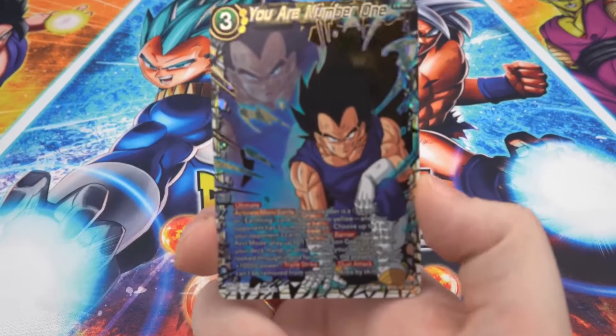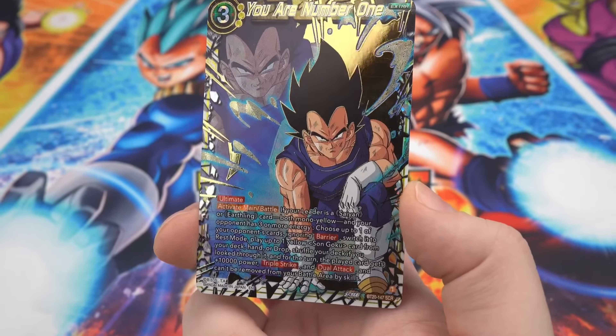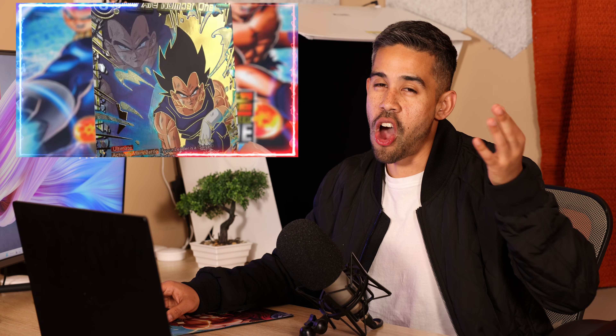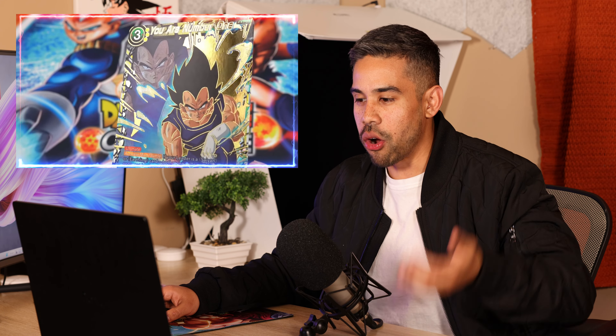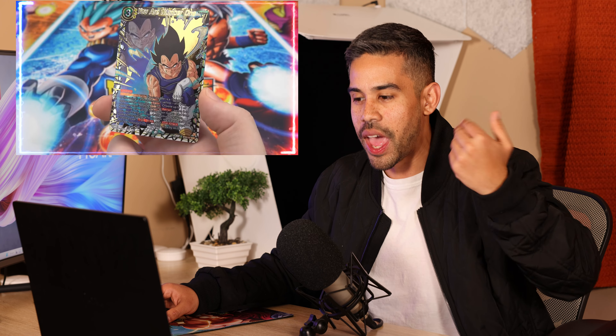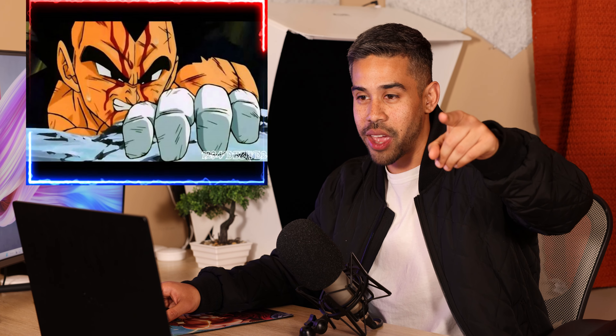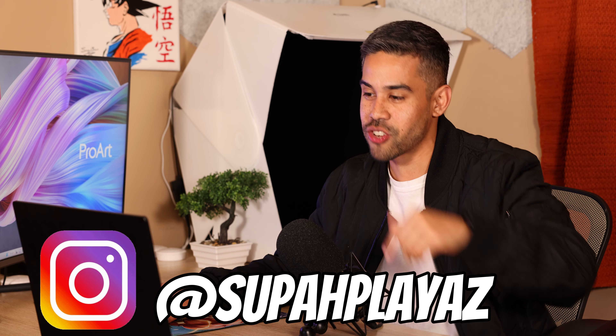Speaking of Vegito, the secret rare just revealed is called 'You Are Number One.' It has cool artwork of Vegeta, but the effect is all about Goku — if you activate this card, you bring out a Goku that gains triple strike, a power boost, and can attack twice with dual attack. It makes sense: this secret rare represents the moment in the anime where Vegeta acknowledged that Goku is more powerful than he is. Shout out to my Instagram fans for explaining that.